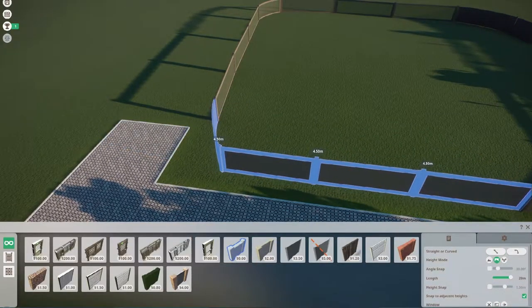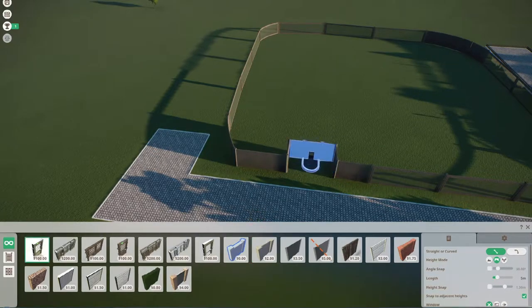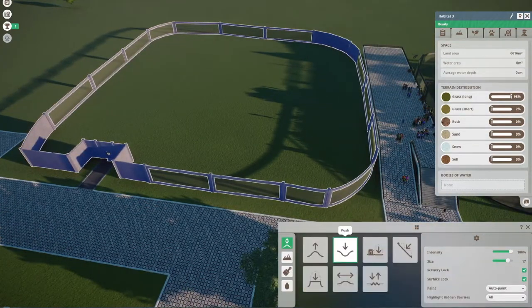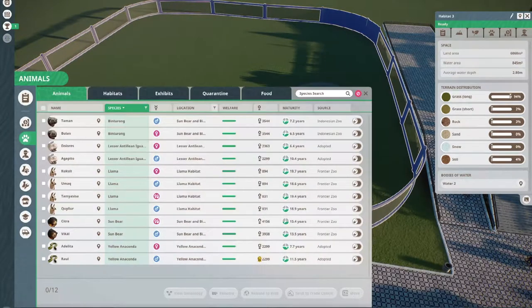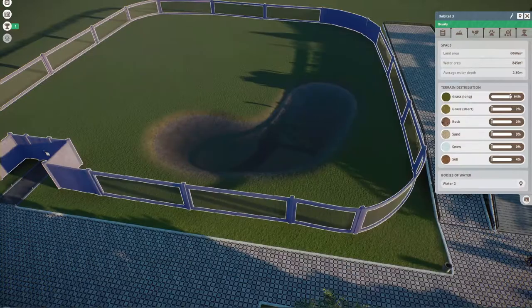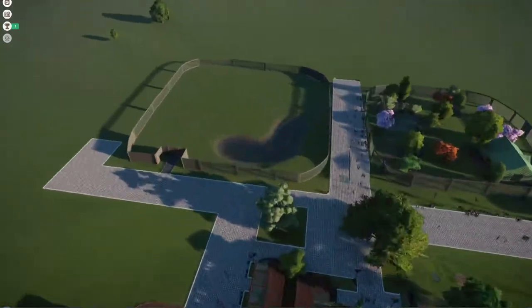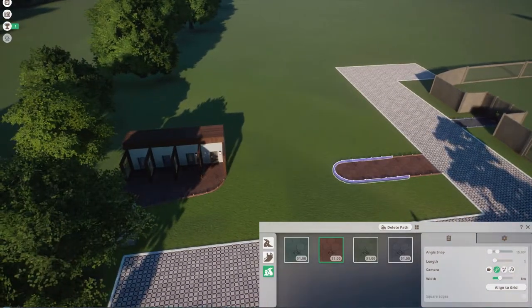If you're unfamiliar with Planet Zoo, franchise mode is very similar to challenge mode in Planet Coaster. You start out with a very limited budget and have to research items to progress your zoo. The difference is that you can share research and conservation credits with other zoos in your franchise. Conservation credits allow you to purchase animals, and you can gain them by releasing animals to the wild and trading them.